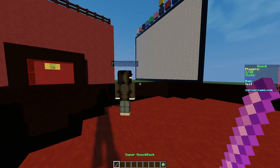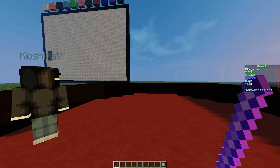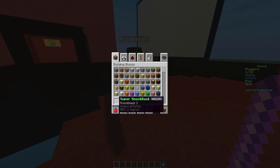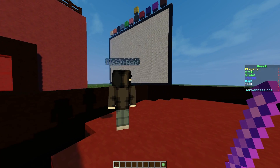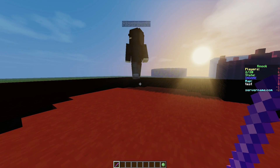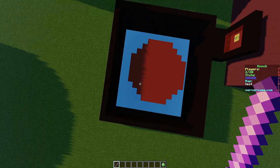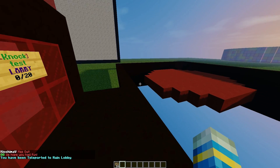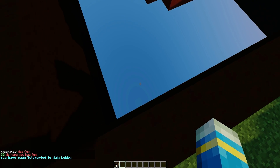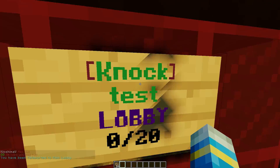As you can see, we have two items: 'Leave the Arena' and the 'Super Knockback Stick.' You can change how much knockback it has — set it to one, two, three, or four, whatever you want. You can create a pretty cool map. I've just created this one — it's not even in the middle, terrible map creation skills. And as you can see, we've won because my account is in the void.